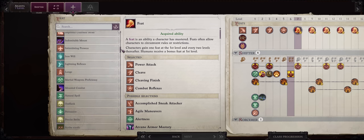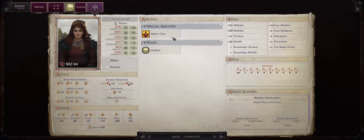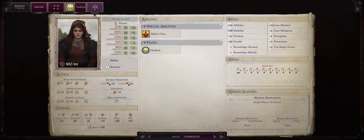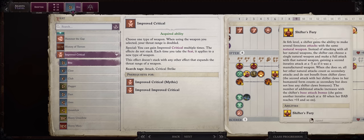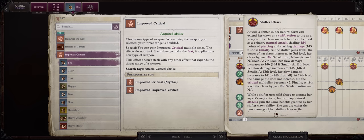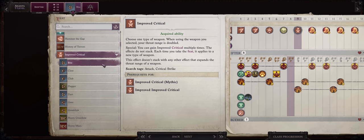For level 7, the classic Outflank — always a must-have for any melee build. Don't forget we also get Shifter's Fury now, which means double attacks with our Naga Form, 3 even with the Haste spell. For the level 9 feat, Improved Critical into Bite. The Naga Form's primary attack is a Bite, and with Shifter's Fury you can get way more. There's also a Mask in the game that increases your number of Bites by an extra per round, so specializing into Bite is great.